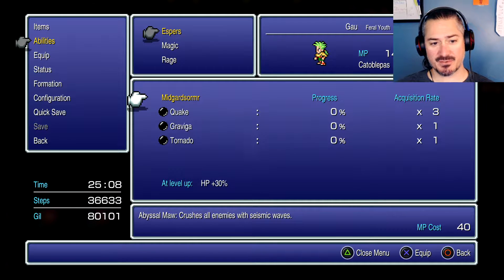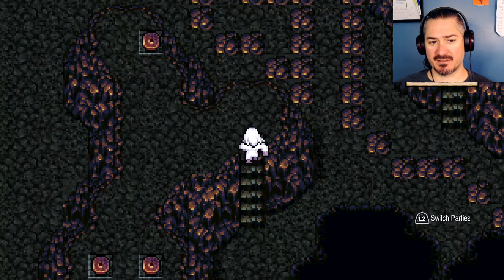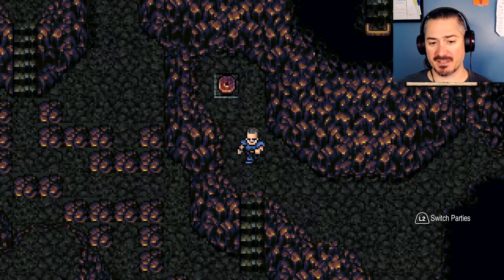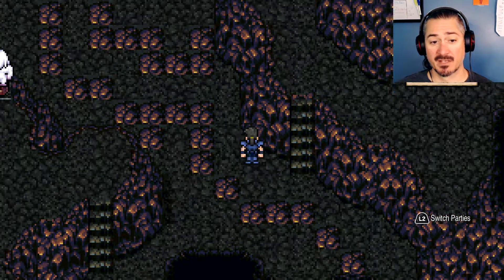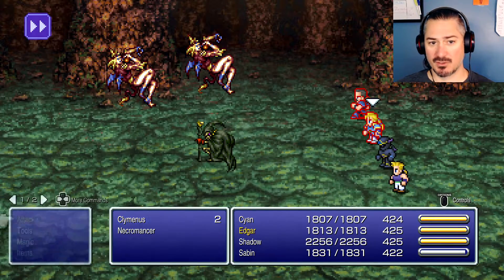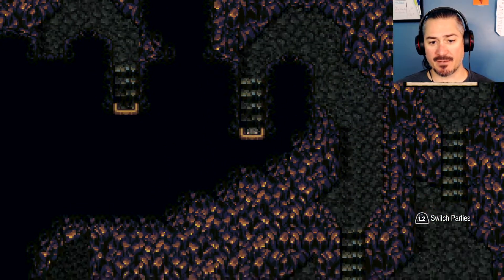Midgard Somer has Quake, Graviga, and Tornado. Graviga and Tornado will drop your HP really low but won't kill. Quake only works on things that are not flying, so anything flying — I think all these guys count as flying monsters — would not be hurt. Okay, up and around and down.